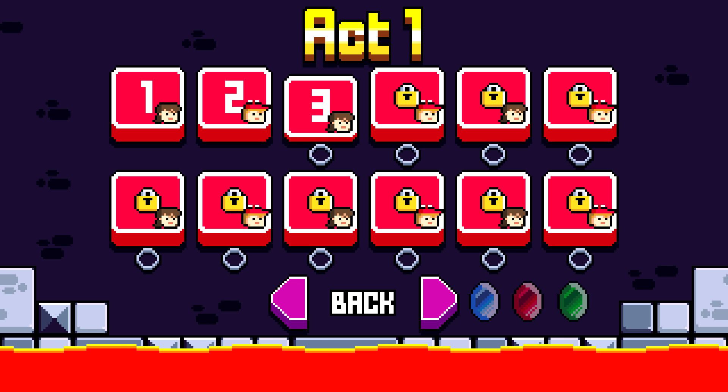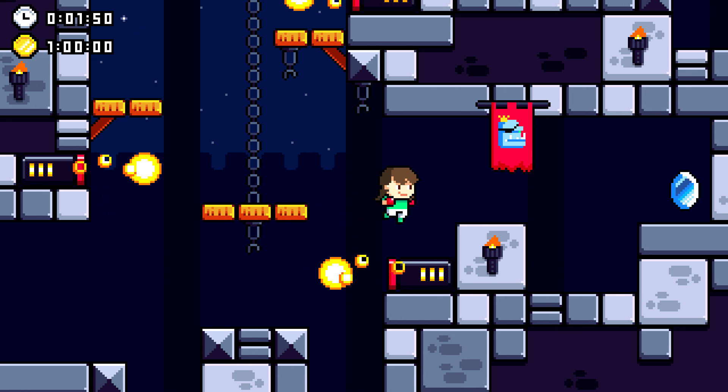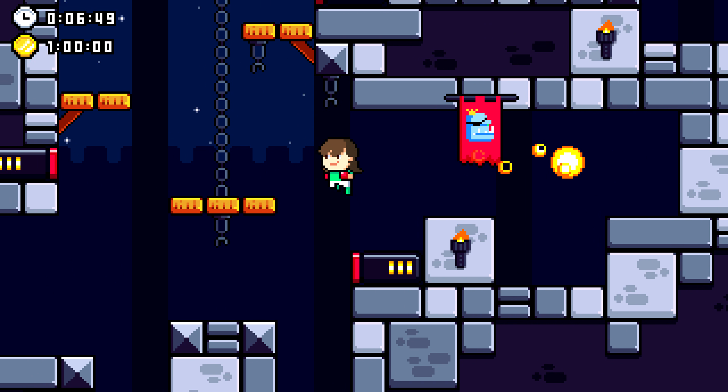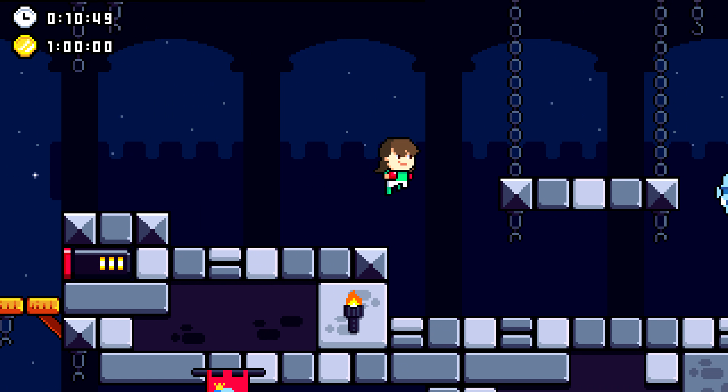The Blue Gem is going to be located on level 3. You are going to want to wait for the cannons to fire, then make your way across when it's safe. Wait here, wait for the second cannon, and you grab the Blue Gem in the corner. You do have to finish the level after grabbing it in order to get the achievement, so zigzag your way up past the cannons.